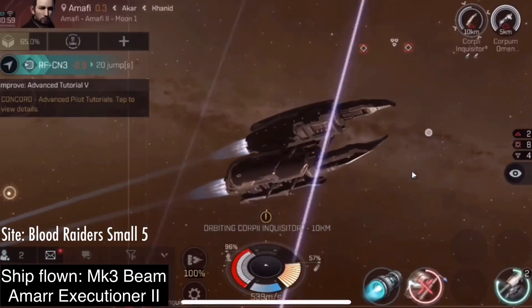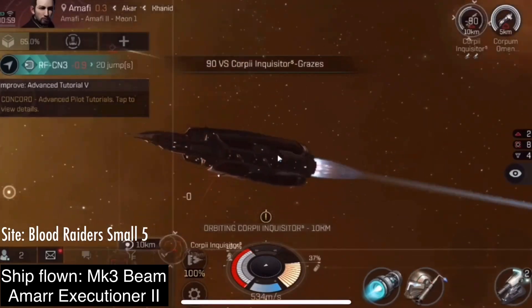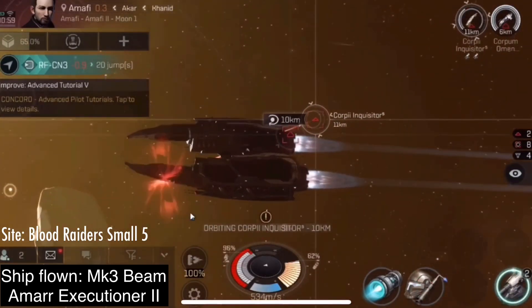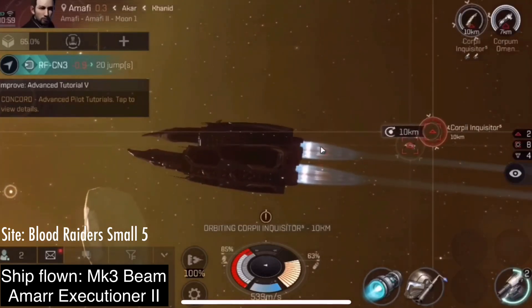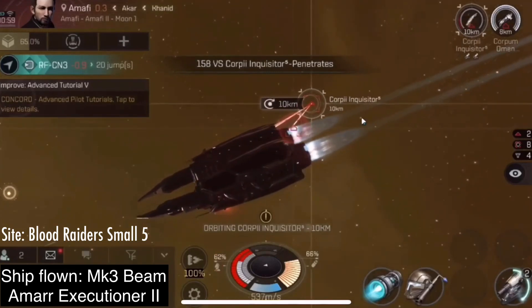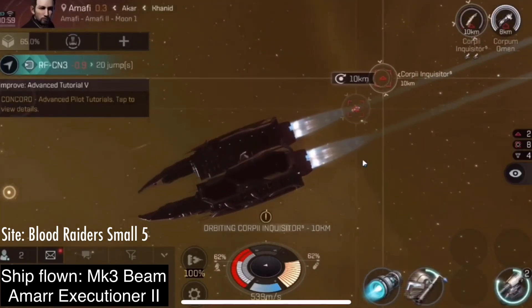So you see, right now, as I'm running this anomaly, it doesn't really look very difficult at all. I'm not taking much damage at all. The big danger comes when new waves spawn in, especially when one of them has an enemy that stasis-webifies you.